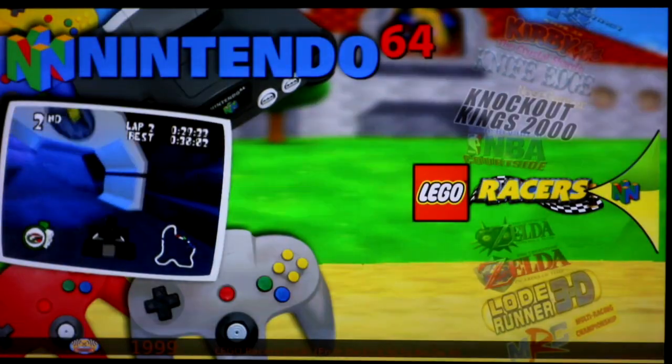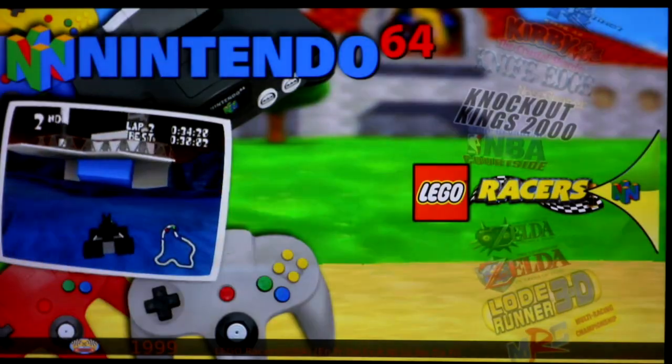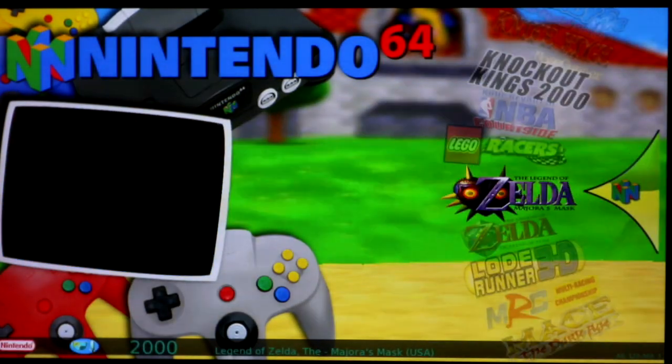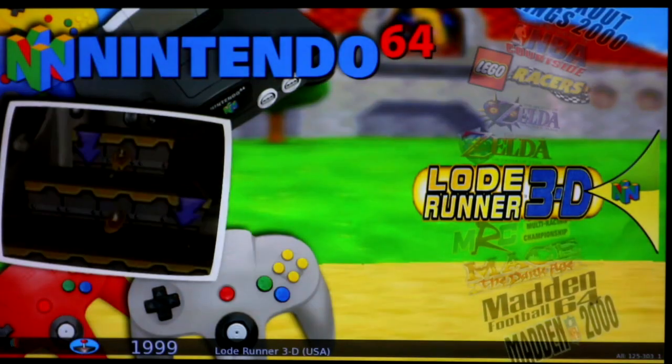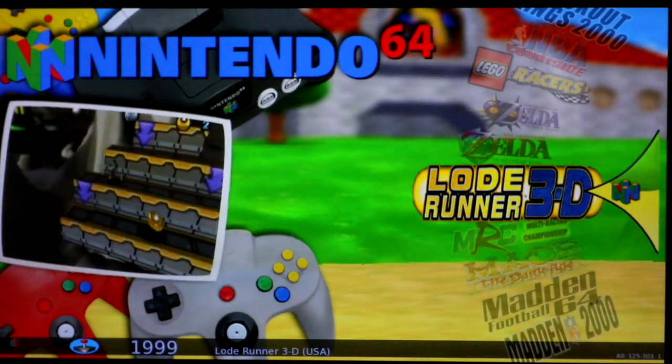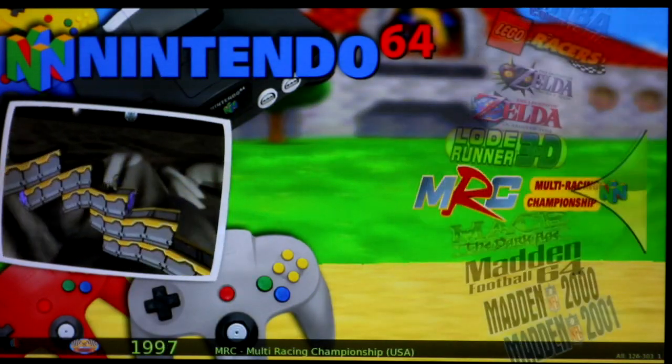Lego Racers has some graphical tearing — you can't see your car sometimes — but it's totally playable so I'm giving it a green. Both Zeldas are a green; they both perform better with an overclock if you do that. Load Runner: it's slow in menus but gameplay is good, so green.